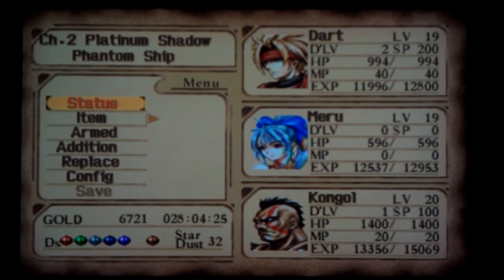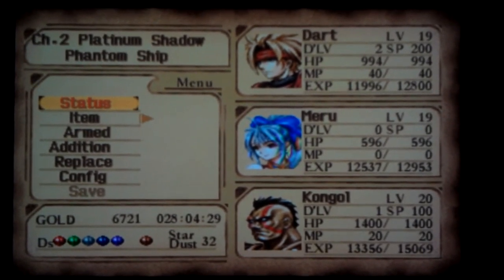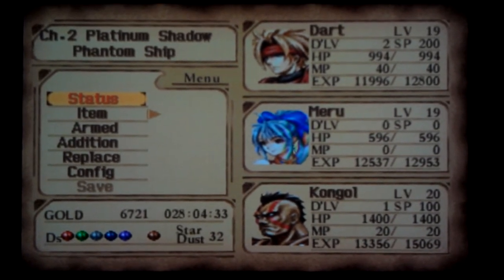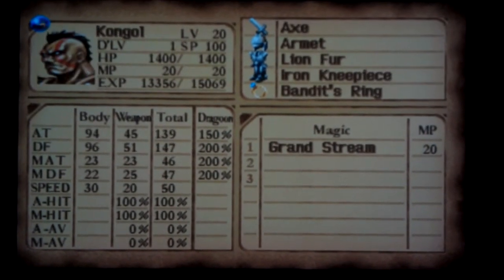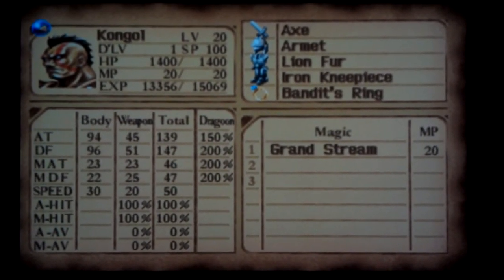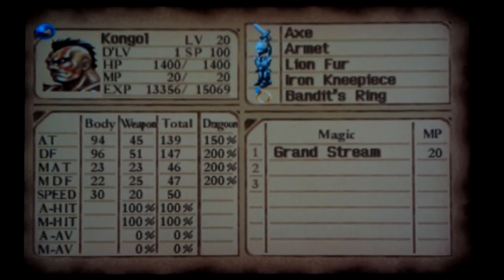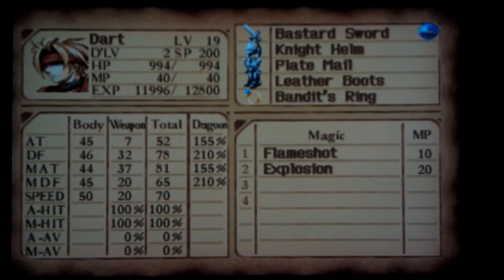In the previous challenge run, I did a party of Dart and Hastel, primarily for speed, and that was really the only reason why I did it. Kongol is much better at handling them in terms of damage. Because I'm now able to equip Bandit's Rings — I got one from Drake and then one from Home of Gigantos — the party is much faster.